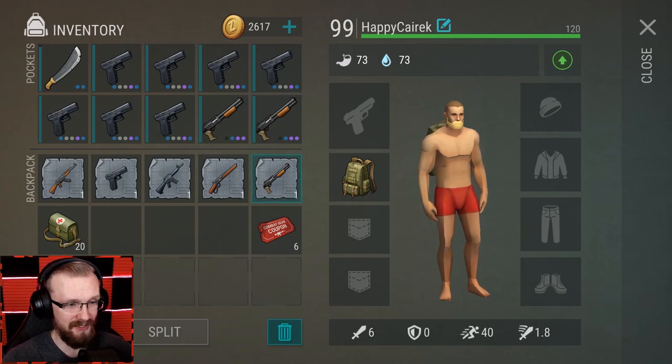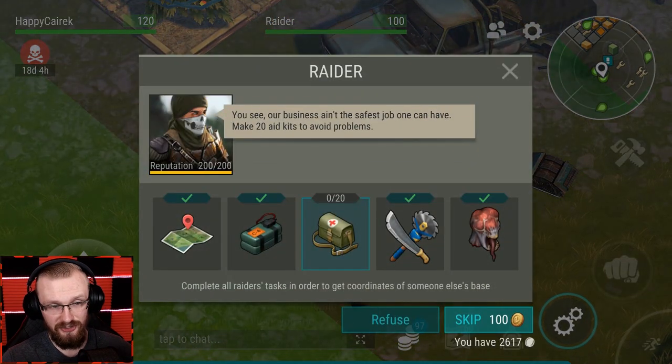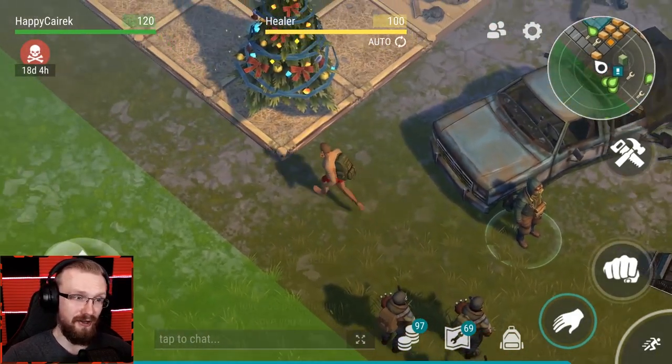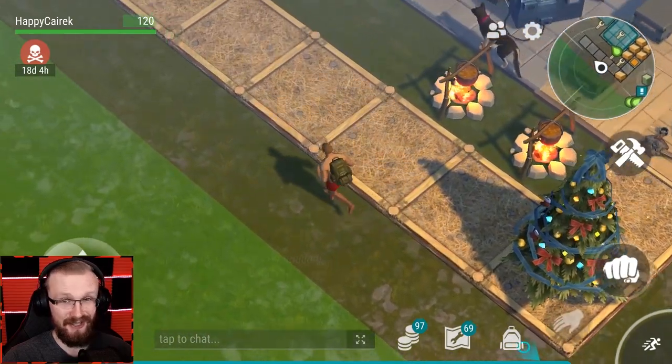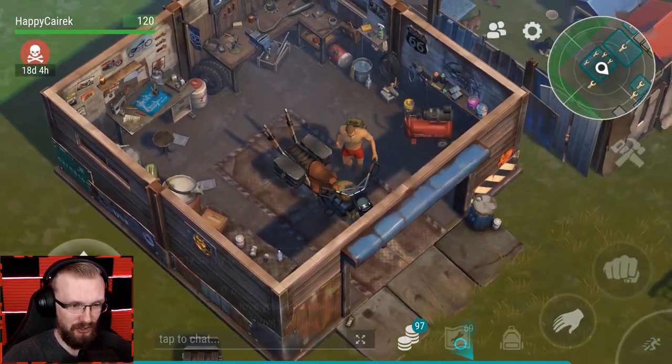I took enough weapons and a couple of blueprints I'll give to the specialist. We're almost done with all the tasks - I just have to craft a stack of eight kits and then I'll be able to raid. I already got a revenge raid, so today is gonna be a pretty cool day - most likely a double raid!